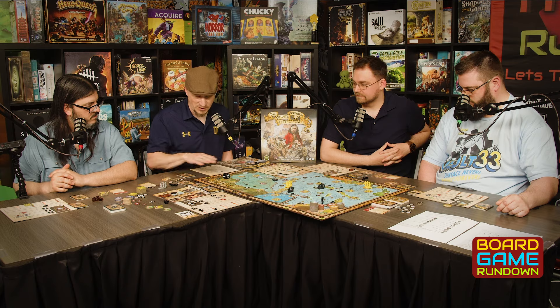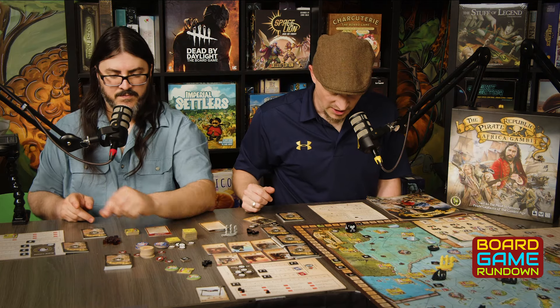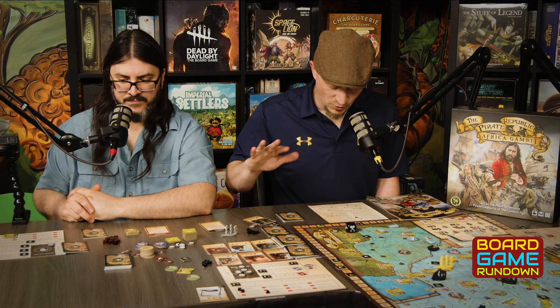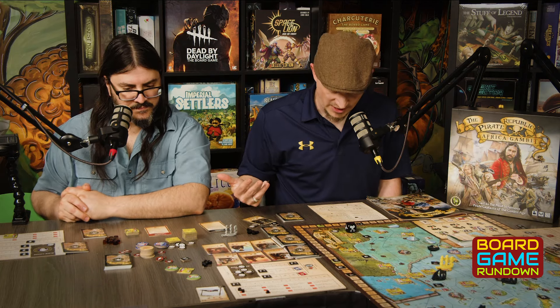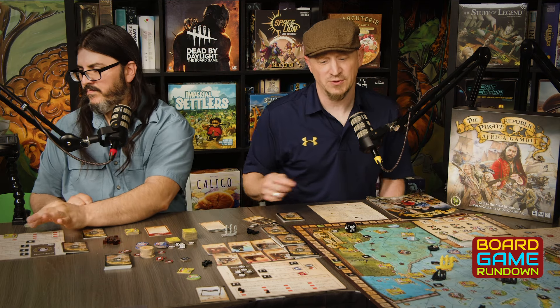Resting is super cool because it allows you to heal one damage off of your ship before you sink. You can also reset any friendly ship tokens you may have, and then you get to add a card to your hand from your discard pile — you shuffle your discard pile, take one randomly, and add it to your hand.